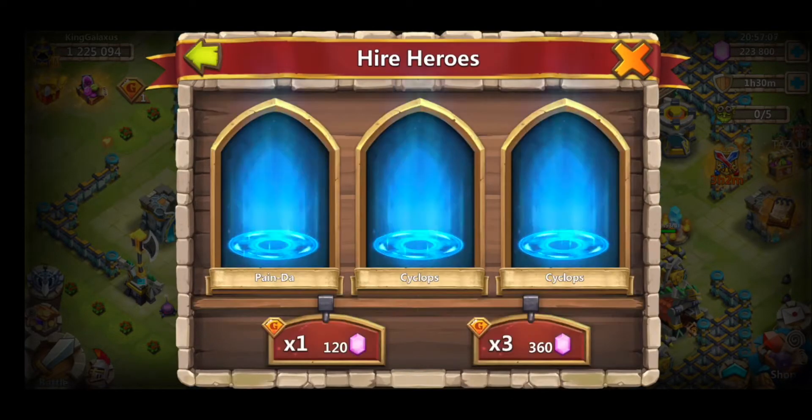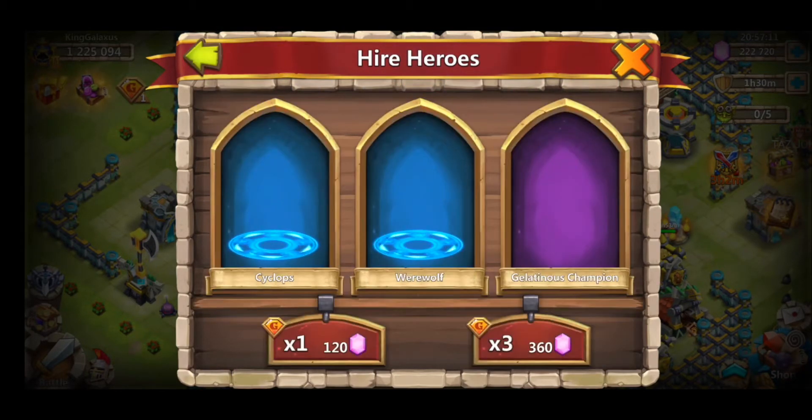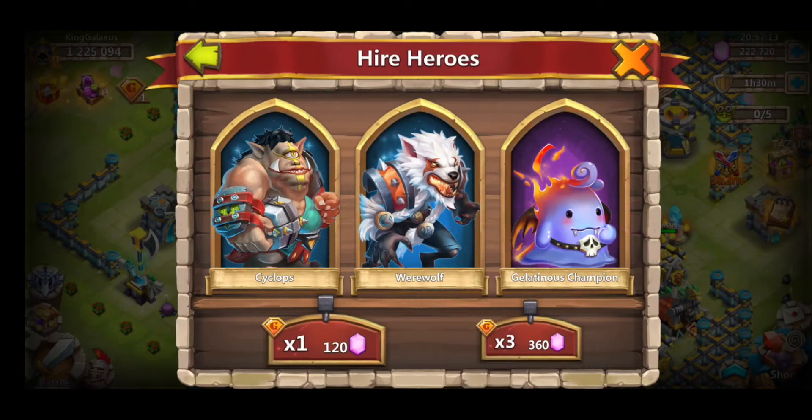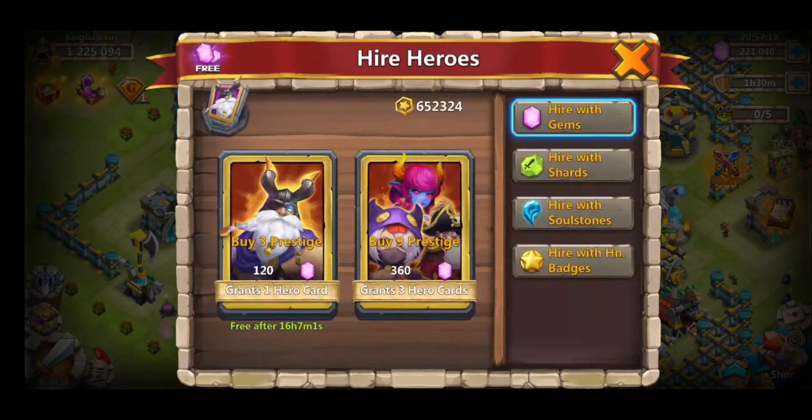We got a shaman and a bunch of blue cyclops, a panda, got a couple of purple gelatinous champions, but we're looking for some legends or some epic heroes. There we go — Mad Inventor and a Dracax. We'll take that.